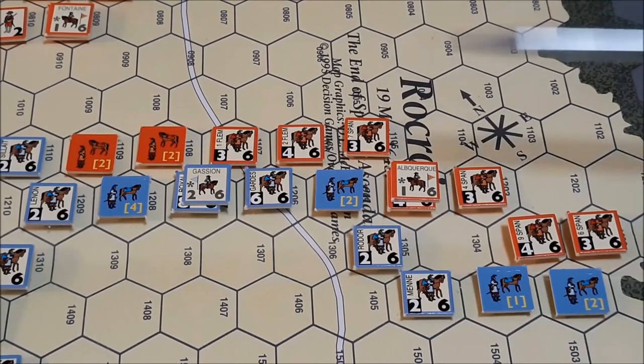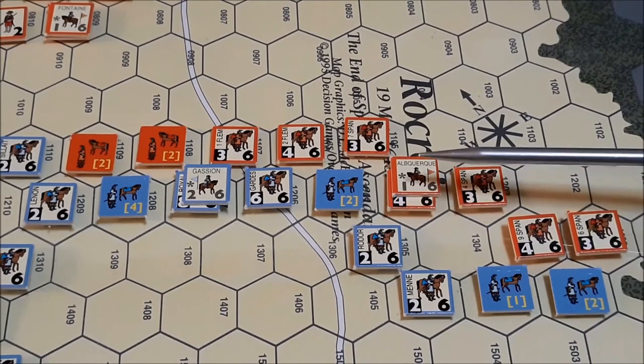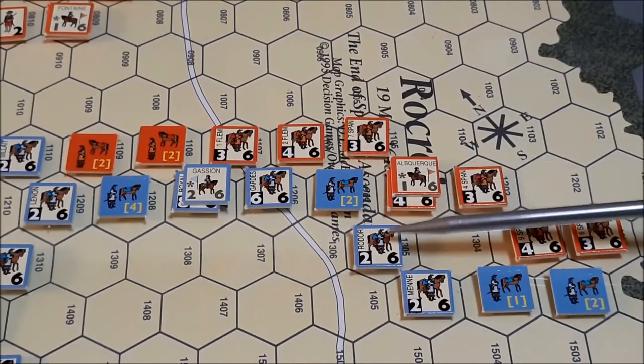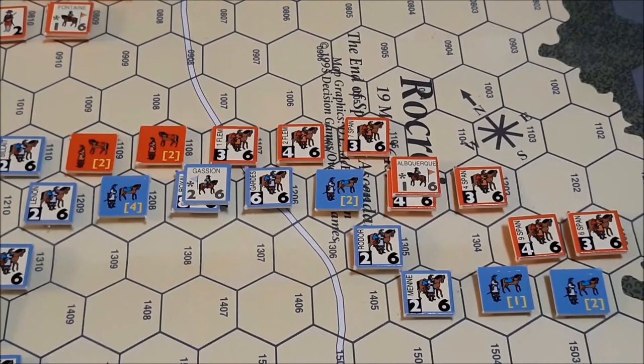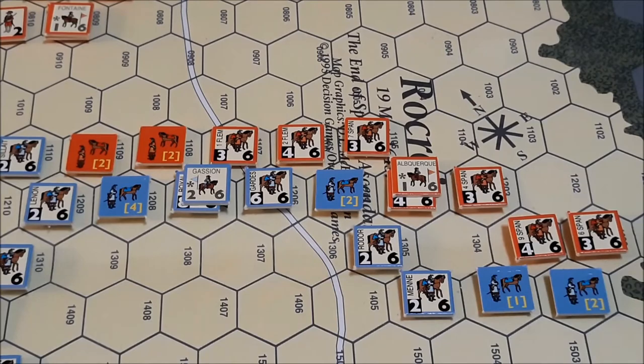Let's see what we got here. We got a 4. It does not have to attack that unit, so 2 to 1. Leadership, it's 5 to 2, so it's still 2 to 1. 2 at 2 to 1 is going to be a defender disrupted.